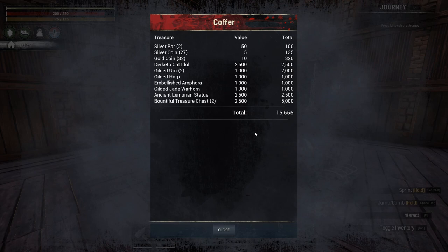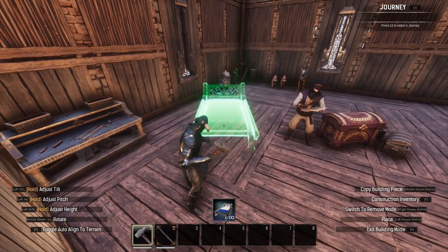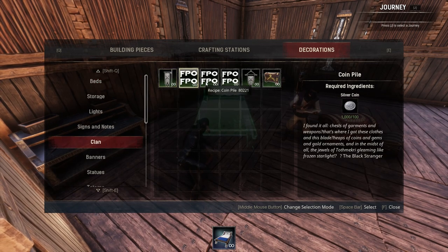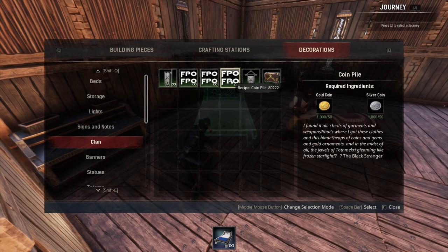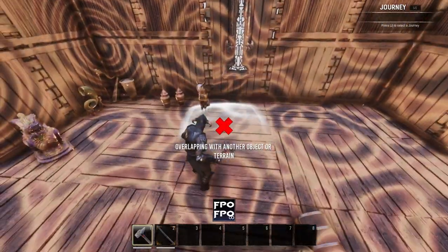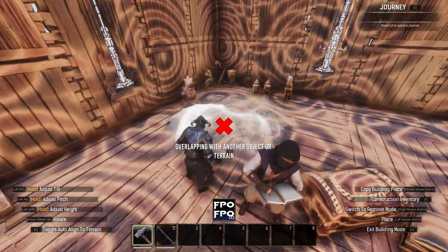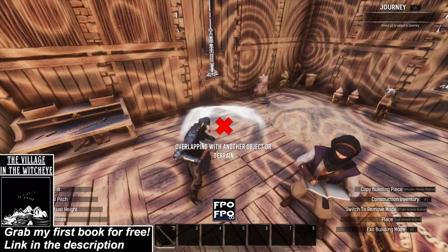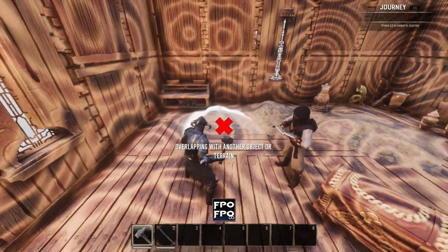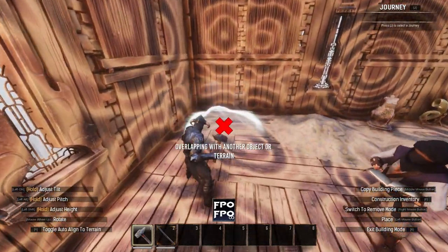Additionally, if you want to decorate your treasure room with coin piles, that is done in the clan sub-menu of the decoration menu of the construction hammer. These coin piles come in three size varieties: flat, slightly heaped, and heaped. Somewhat flat requires 100 gold coins, slightly heaped requires 100 silver coins, and the heaped pile requires 50 silver and 50 gold coins. They're placed like pretty much any other decoration, and they will contribute towards your coffer.